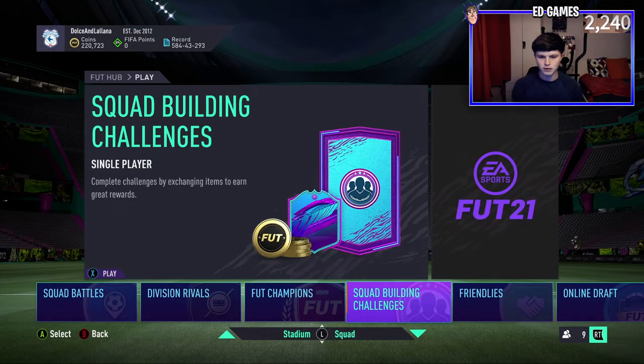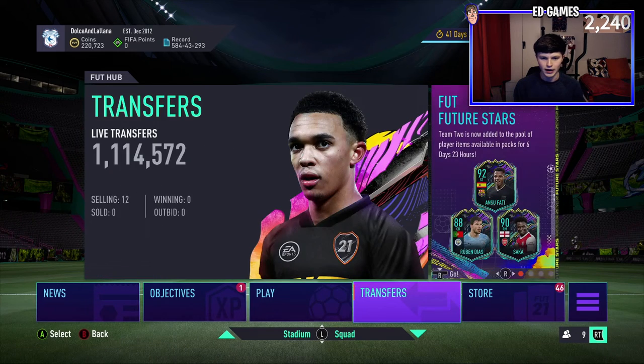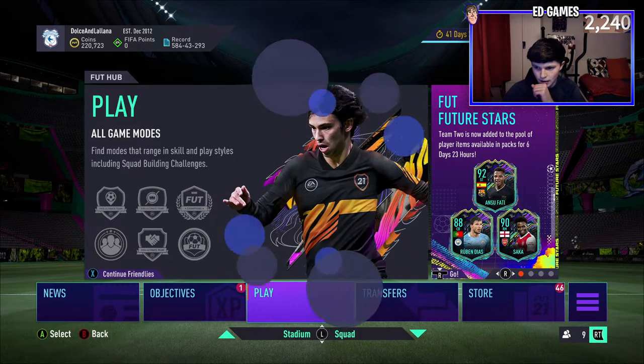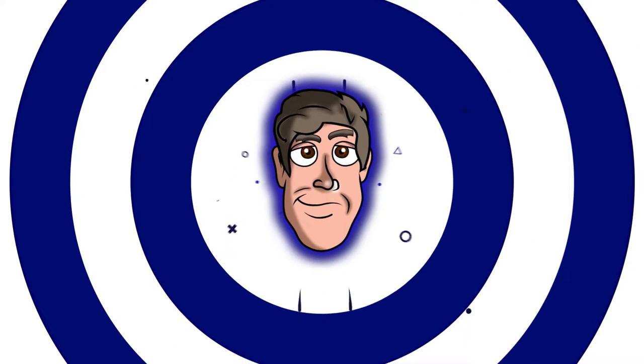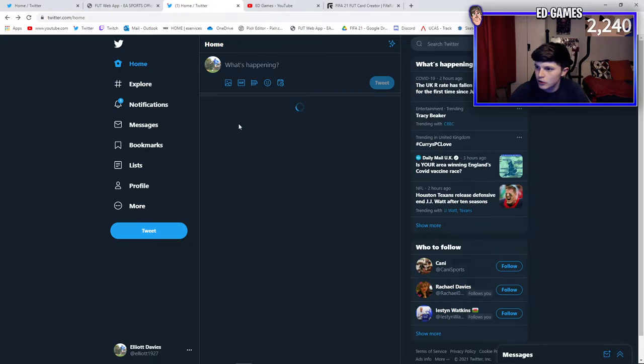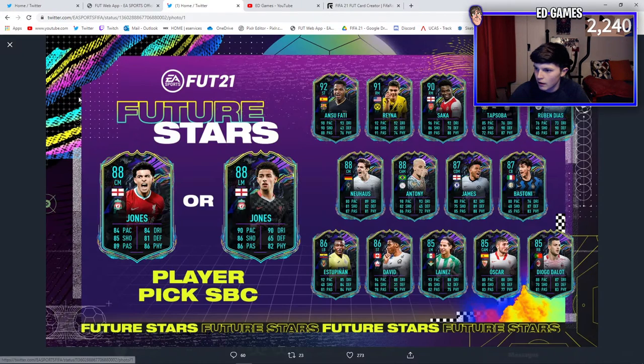Let's go take a look at this new team - this is going to be a Future Stars Team 2 review I guess. We're going to be trying to pack them so we can see Antsy, Sufati, Ruben Diaz and Saka. Flipping to Twitter for a refresh - we should get EA's tweet of the team. And there it is! Sufati, Rainer - wait, Rainer's a right mid card, that's interesting. He looks obviously insane. Sufati looks incredible. Saka looks brilliant with 96 pace, 92 dribbling, 86 shooting. That center back looks amazing.